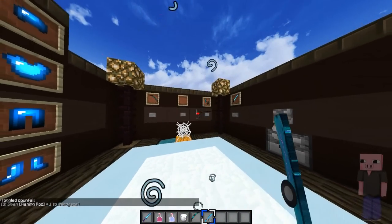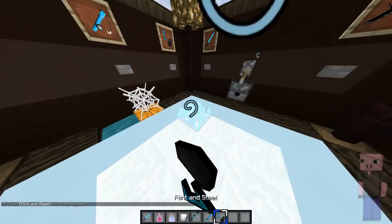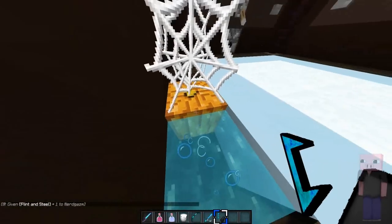Here we got the fishing rod — looks cool, like the standard hook, nothing special with it. And the flint and steel looks like this: blue fire, and it's pretty low. And yeah, this is how the water looks — pretty cool.